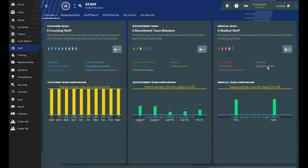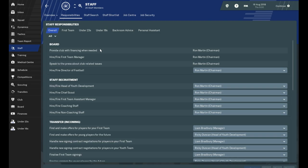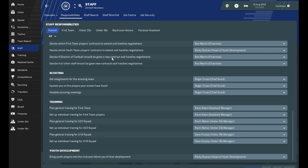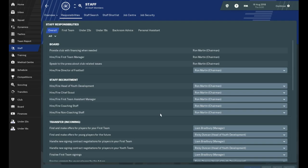I've recently hired a sports scientist as well, so that might get us a few extra points. You can delegate responsibilities to the backroom staff — I'm not one to work on the youth team, so I just give that to somebody else. Let them sort out the youth team and the under-23s. But I do want to handle all the transfers for the first team myself.